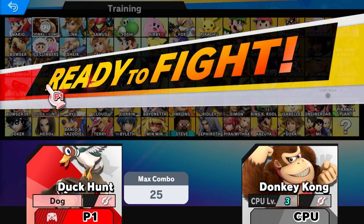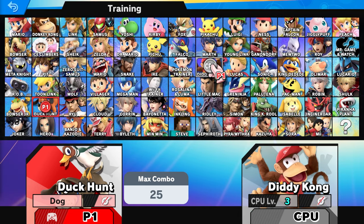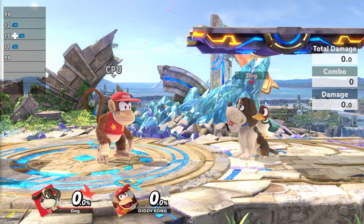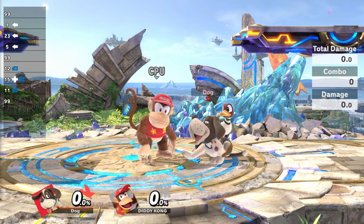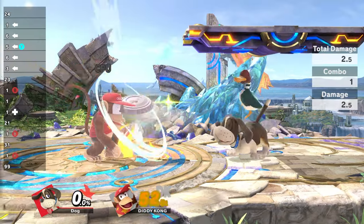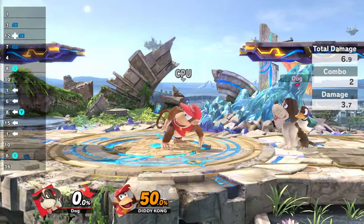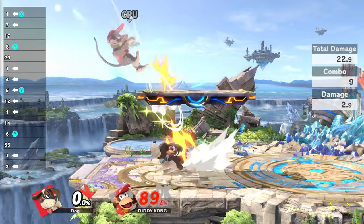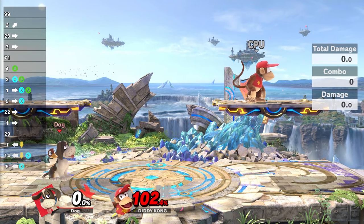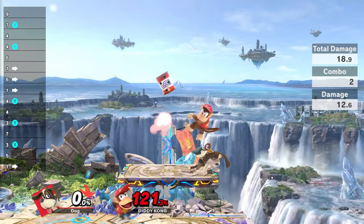I believe that would be it for the most important variations. There are some characters where it is very hard to get a consistent Clay Pigeon combo, like Diddy Kong. Some of the reasons are that he's short — which is a very big issue — and his fall speed is just the right one in order to avoid most of the Clay Pigeon combos. I wouldn't suggest extending a lot with Clay Pigeon combos because it is way harder to get them, and you won't get as much damage as you would with something like the can, which is way safer to use.